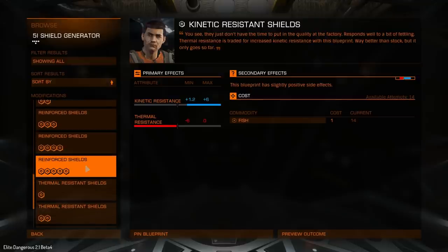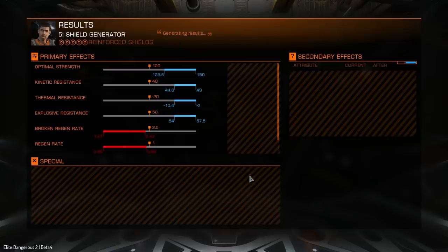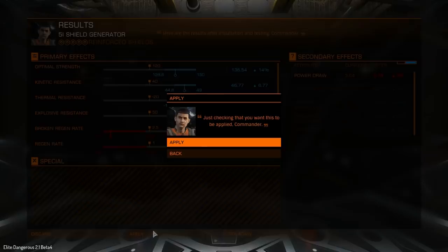And now it's time to go and reinforce those shields. We're going to get a change to regenerate rate and a change to broken regenerate rate — everything else is going to be going up, so yeah, that's fine by me. Our broken regenerate has gone all the way down, so it's going to take a while for our shields to come back up from broken. But the actual regenerate itself has gone up, so just regenerating the shields — that came from this modification. I think I'm going to keep this one even though we're only a third there on the power and optimal strength.